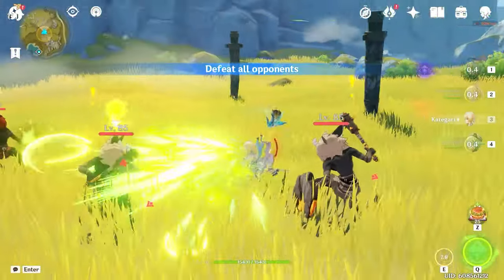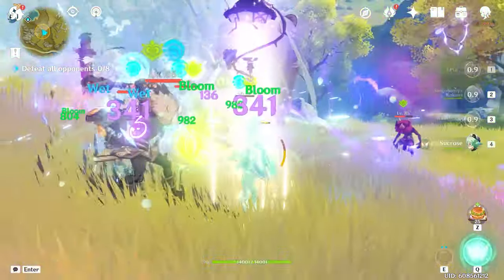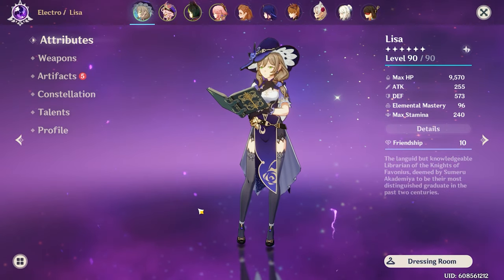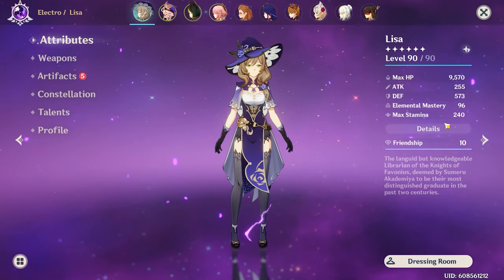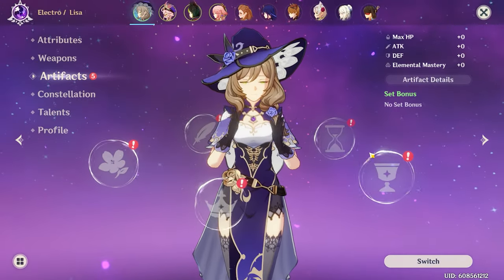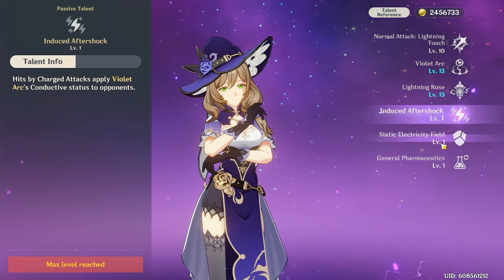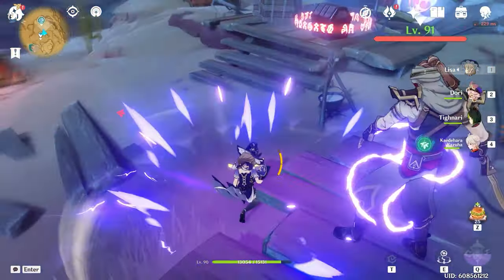Now that we understand Lisa's entire kit via the original Comprehensive Lisa Guide and what she already has to offer, let's begin. One thing I didn't mention in the original guide is that Lisa's Ascension gives her Elemental Mastery. Because most of the time, before 3.0, it was a rather meaningless stat for Lisa to have. It kind of helped Overload, it sort of helped Electro Charge, and of course it was completely meaningless in Superconduct. Those were the three reactions that Lisa had at the time, and the EM wasn't particularly useful.